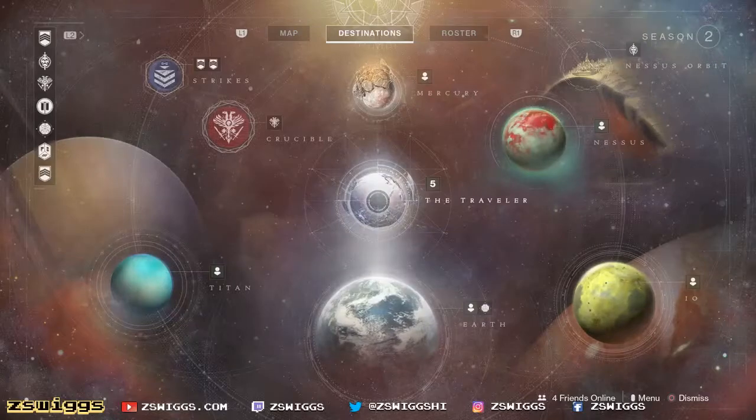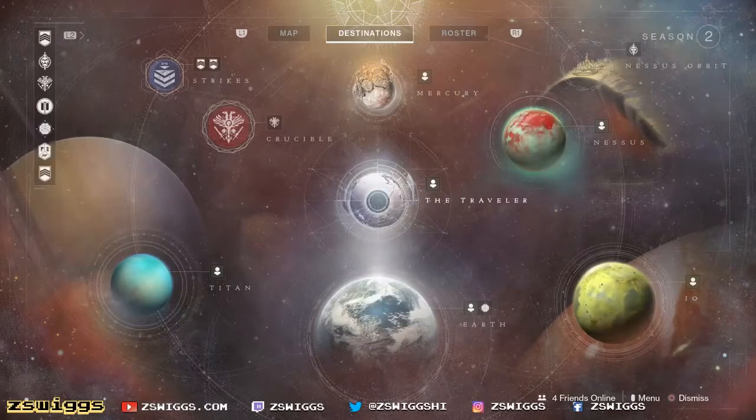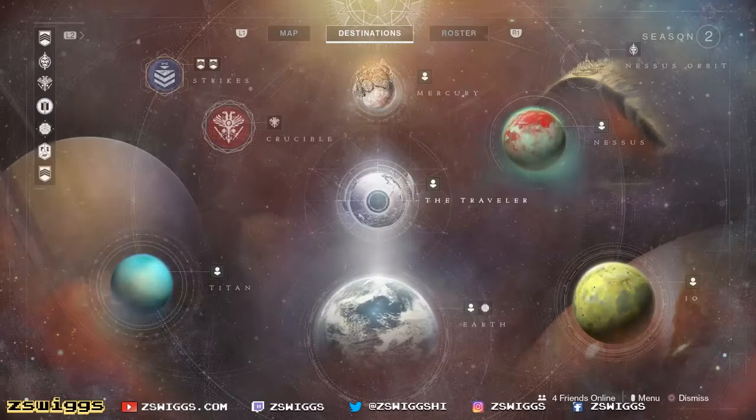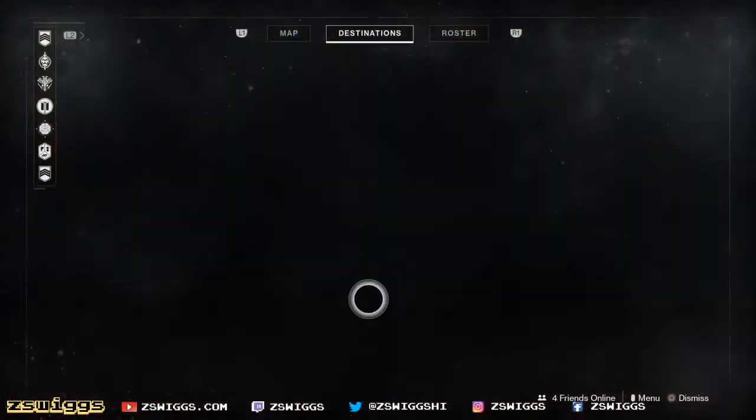What is up, everybody? ZSwigz here with your location of Cayde's Chests for March 20th, week number 29 of Destiny 2. The EDZ is the flashpoint this week.